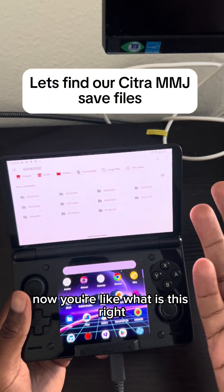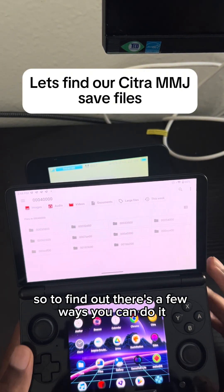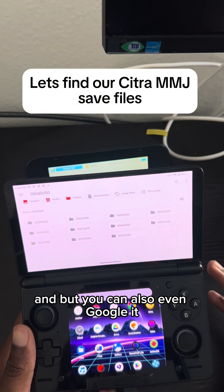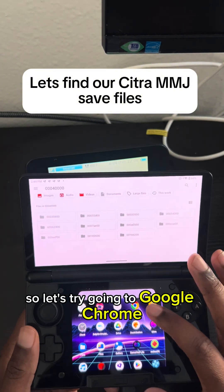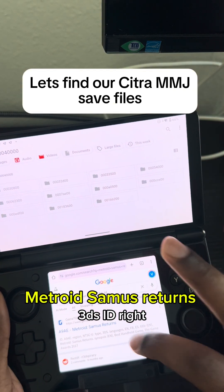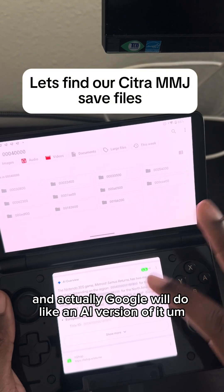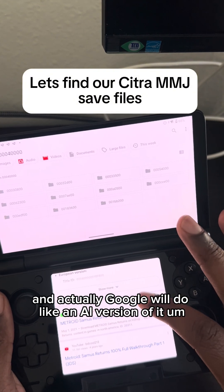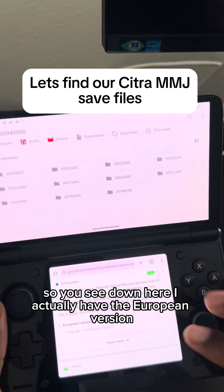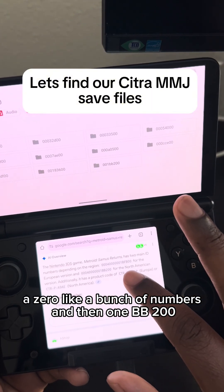Now you're wondering what these folders are, because they're not labeled clearly. There are a few ways to find out — you can do it through Citra itself, or you can Google it. For example, search 'Metroid Samus Returns 3DS ID' and Google's AI will show you correctly. I actually have the European version — it says a bunch of numbers and then 1BB200.